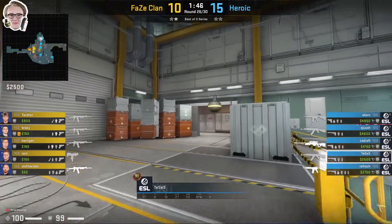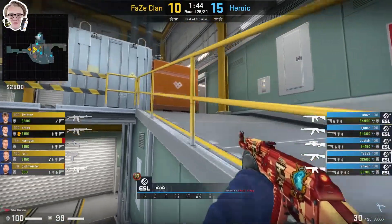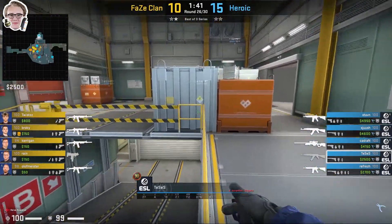Once again Tessus is coming towards ramp, he does his utility and plays towards the headshot angle. He watches it for a bit, gets on top of the railing, and clears the front of the smoke.